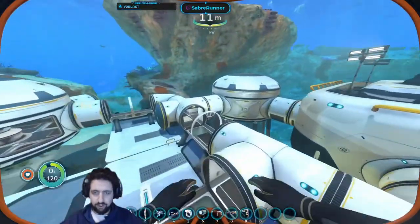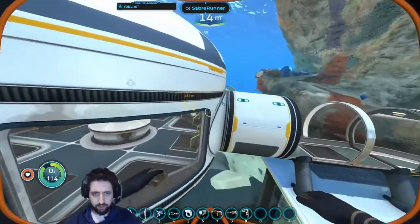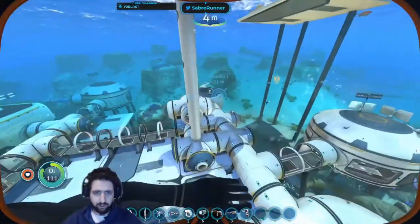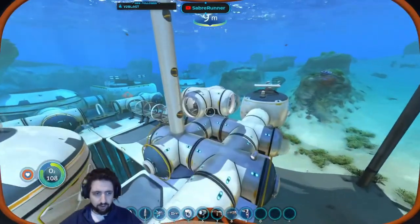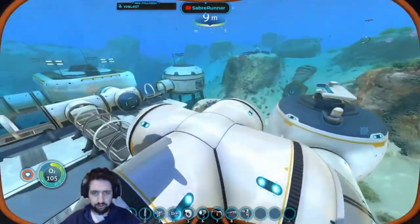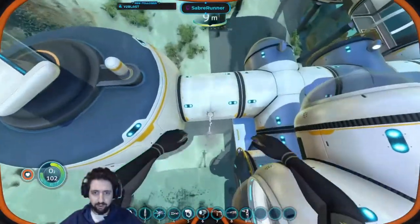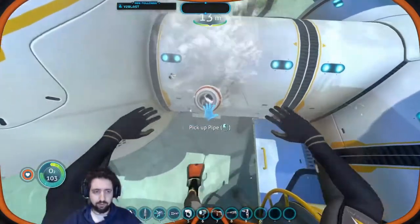This is another energy generation room. I have some lights here. Moonpools. This is my bedroom. Scanner room. I built another floor just to see where I can go. I also have an air tube to replenish the ER.